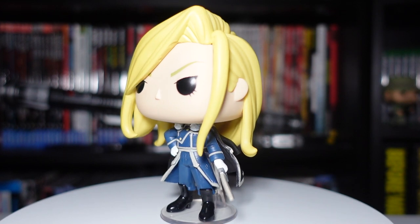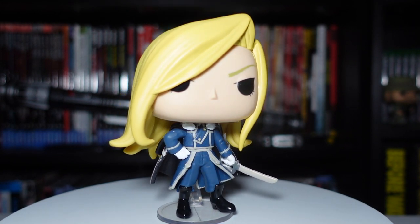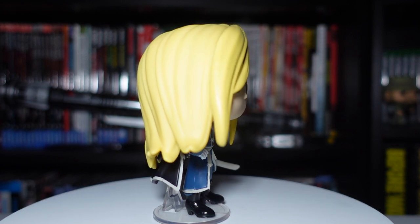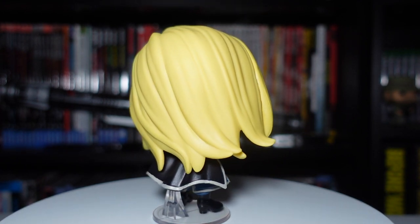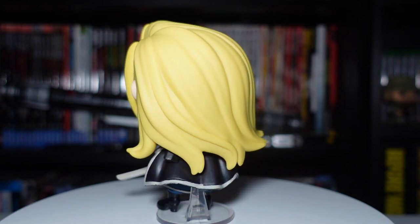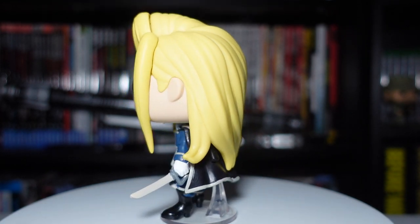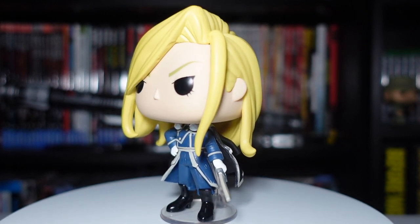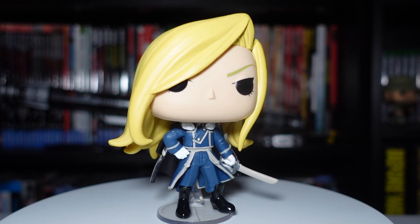Next we have Olivia Mira Armstrong. She was like the Major General, in charge at Fort Briggs — the commander of the north, essentially the northern borders of Amestris. Kind of like the Jon Snow of the Fullmetal Alchemist realm. On the back she has one of these almost floating-style stands. There's nice detail in the hair but a pretty obvious seam for the front part that comes over her eye. She is holding her sword — she was like a real badass character, part of the Armstrong family, famed for its strength.